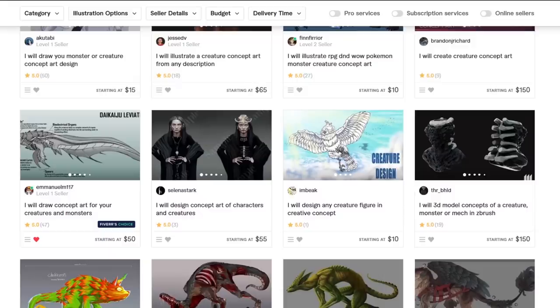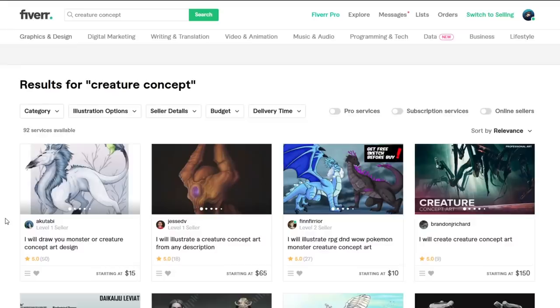Just real quick, our favourite artist Emanuel is now Fiverr's choice. We did it guys! Thanks to everyone who went on Fiverr and commissioned them — they are awesome. And they're also now starting at $50, which is definitely earned, and way better than the five they were originally at. So let's go and find some artists.